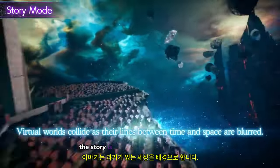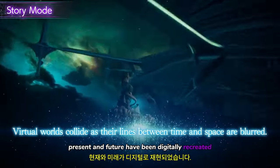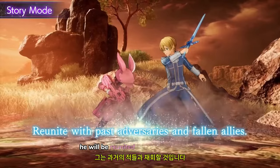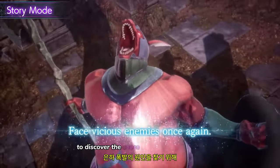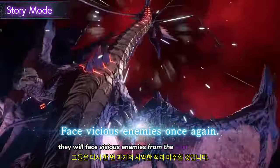The story is set in a world where the past, present and future have been digitally recreated. The Black Swordsman, Kirito, was trapped in there before he knew it. He will be reunited with past adversaries and fallen allies. To discover the cause of Galaxia's outburst, they will face vicious enemies from the past once again.